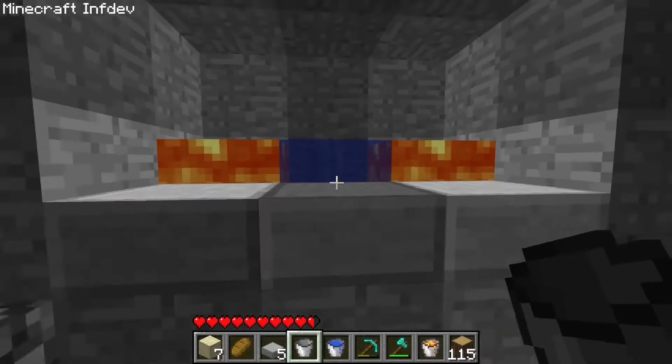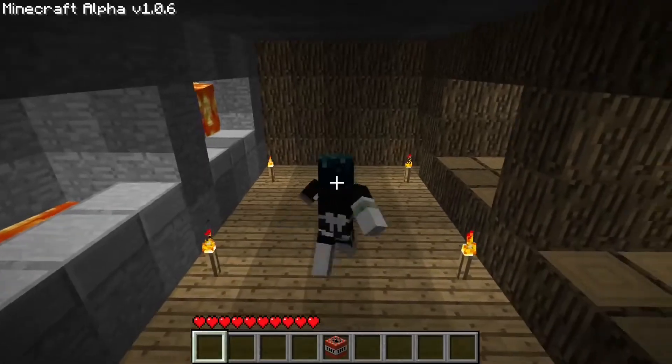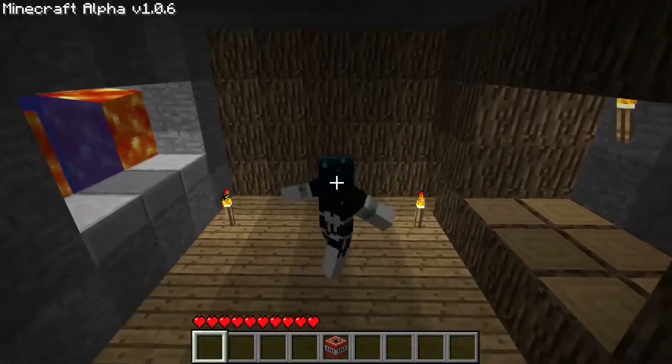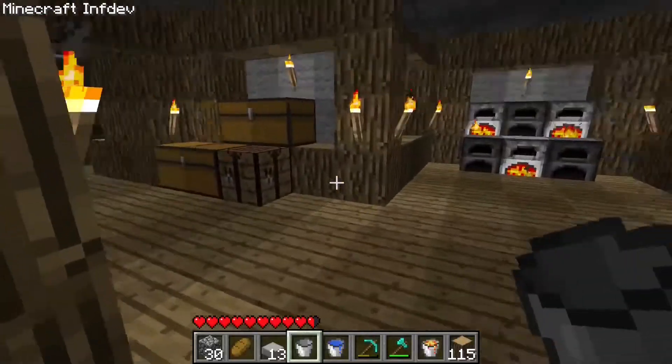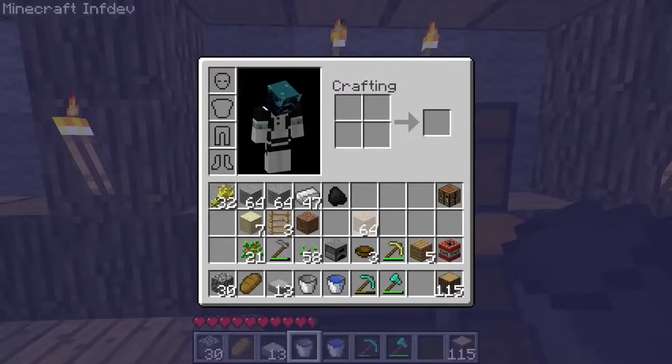By the way, I didn't mention it last time you saw this, but this is a museum I built to put random bugs and glitches which we get through in different versions so we can look at them as the versions go by. I did remember to add the items into the item chest, and now I'm just going to put the bucket, the water bucket, and everything in.